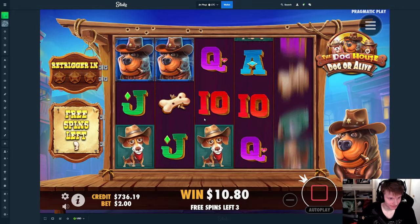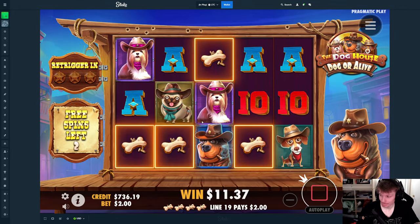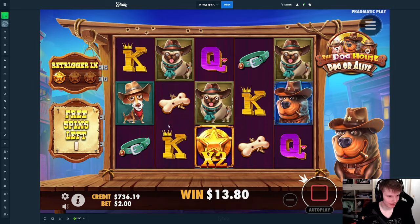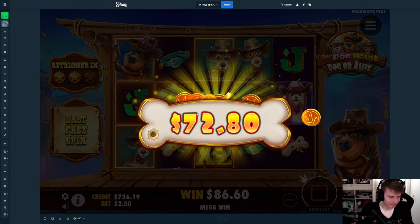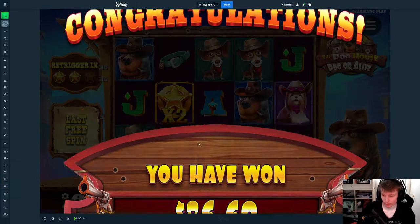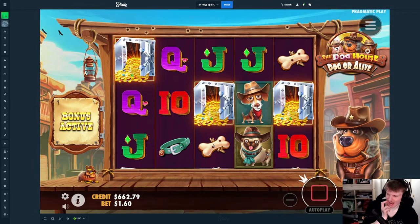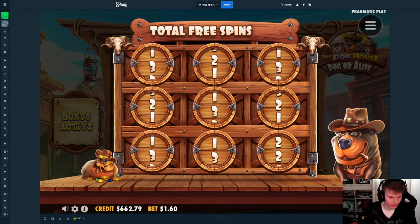There we go, the first one. It does connect as well. Now we need two more. $86 — that's actually much better than I thought it would be. I think we're going to step this down to $160. I feel like $200 was too much. We'll step it up every single time, I think, or at least twice.